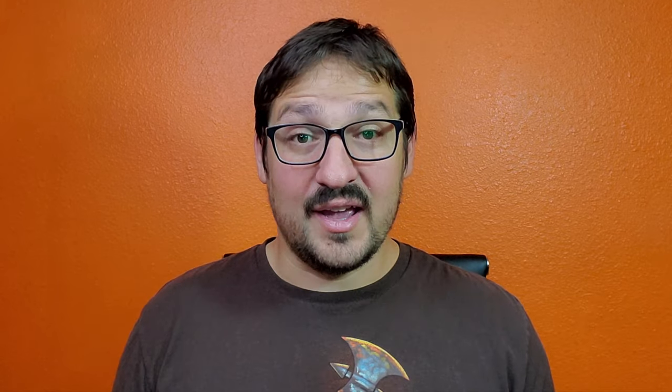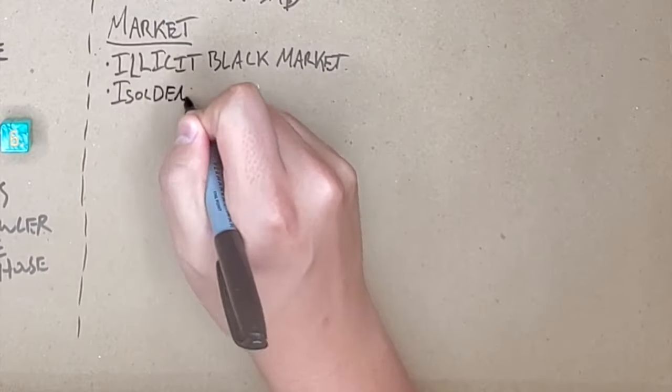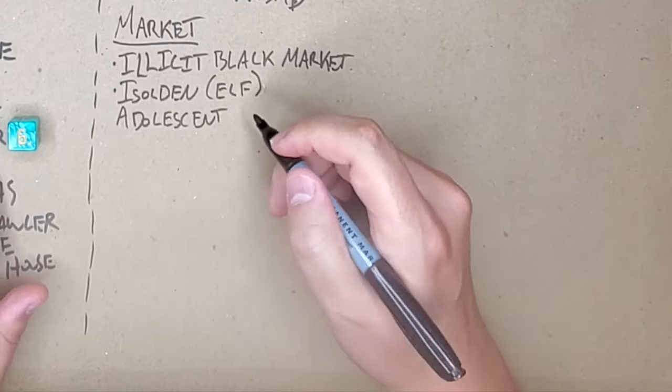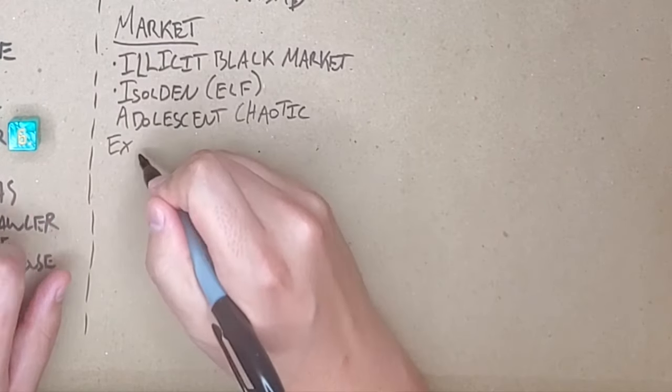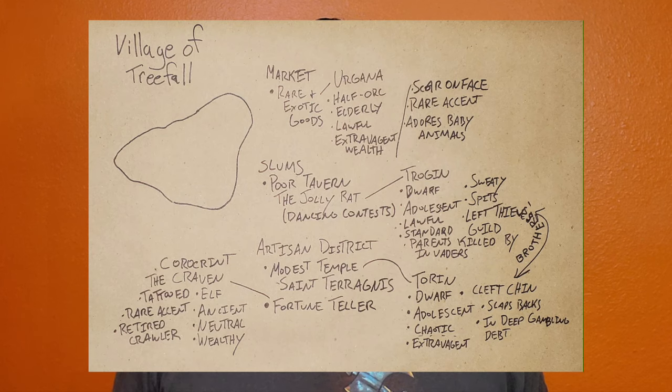As for the NPC who runs the market, I rolled two fives, a two, and a pair of sixes. So we know that this NPC is Isilden the elf, who is an adolescent, is chaotic, and is also extravagantly wealthy. I think Isilden is extravagantly wealthy because he's in league with the group of bad guys who have taken over this city, and as you probably know from previous videos, are even expanding their foothold into the region by attacking the village of Treefell. More on these villains a little bit later.